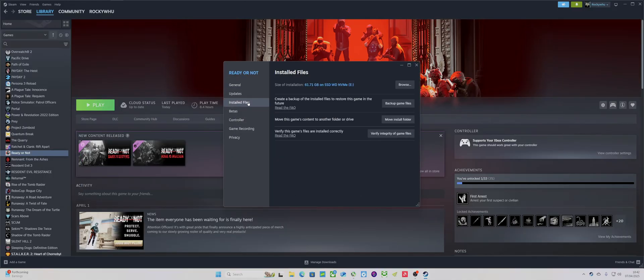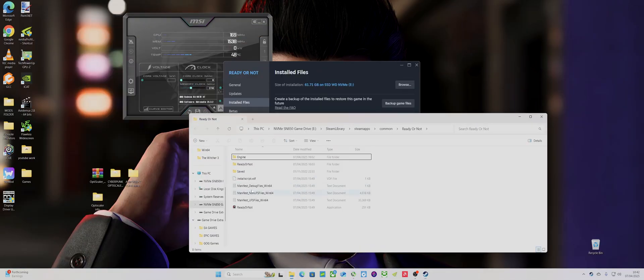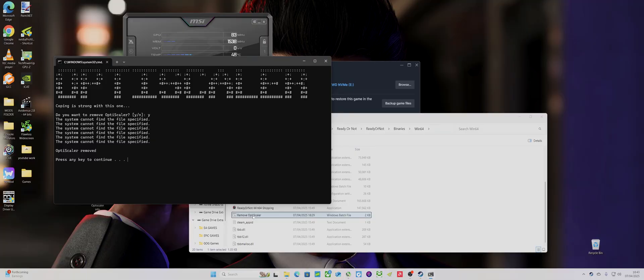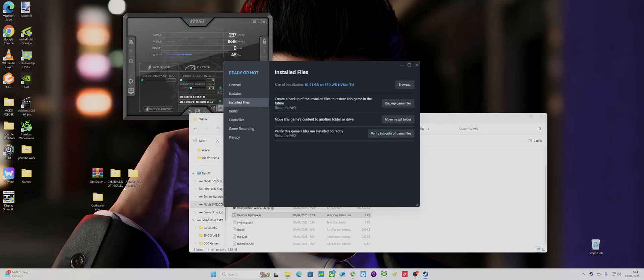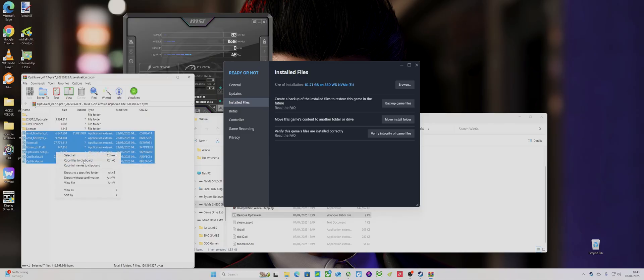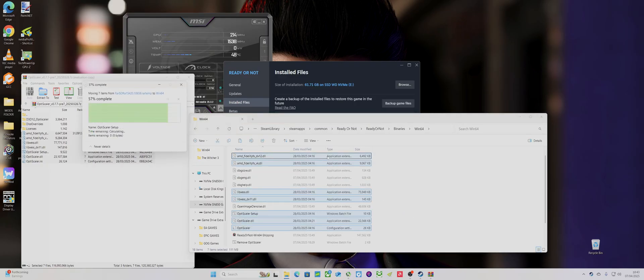I'll update it to episode 4. You go into the folder — it's this folder here: Ready or Not, Binaries, Win64. I've installed it before but we'll do it again just to show you. I've removed it and will drag all the files from OpsiScaler and paste them in.